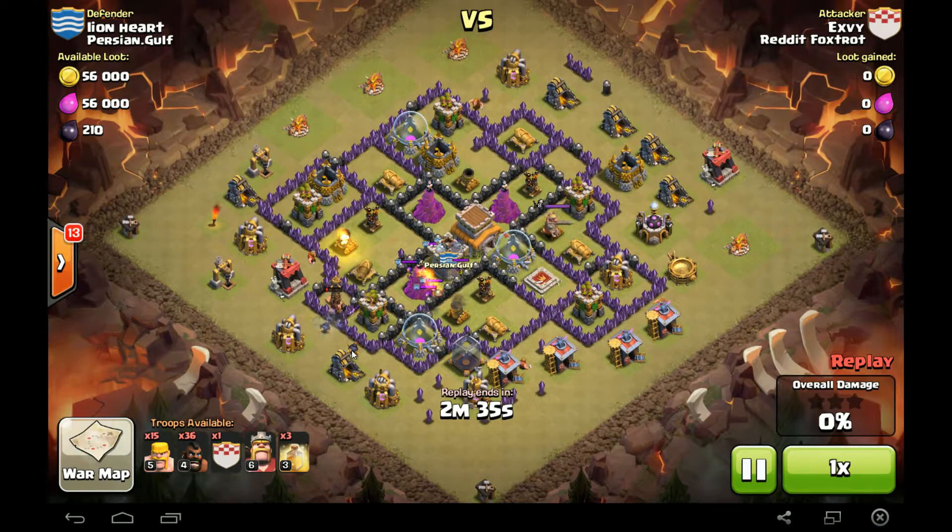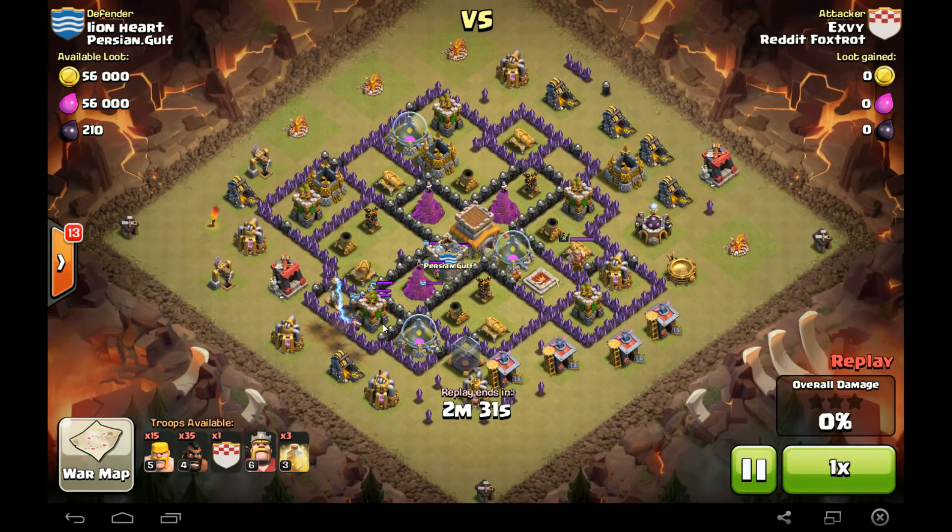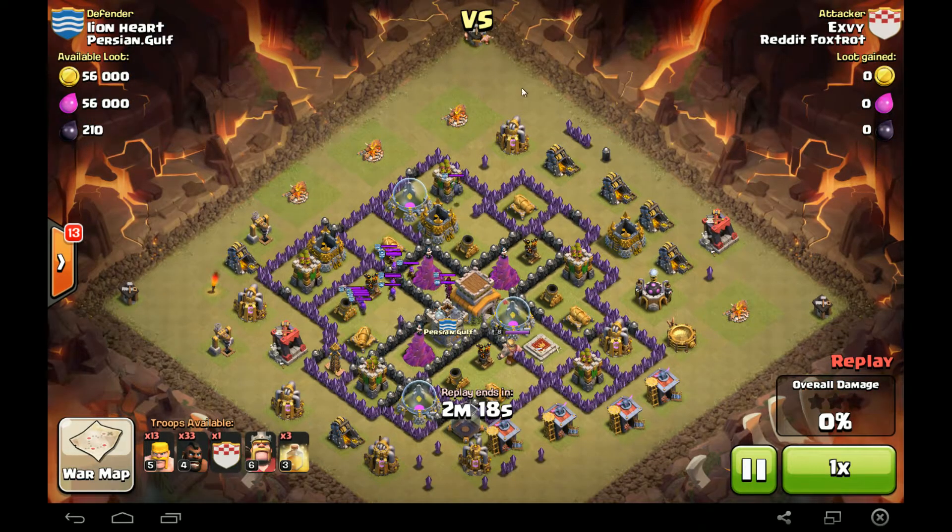He sends in a Hog right there to lure the CC. A couple of small Bombs coming out. He's slowly, slowly pulling the CC out. Looks like we've got a couple Archers, couple of Wizards, and a few Minions there. Drawing them north of his Barbarians. That is a lot of troops.